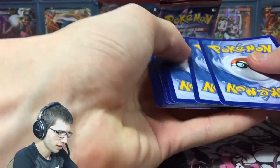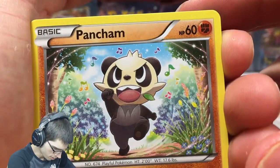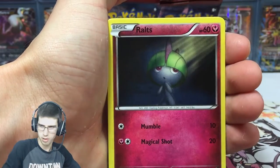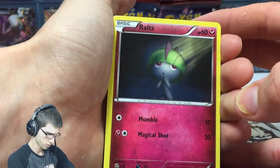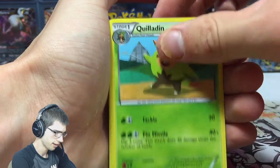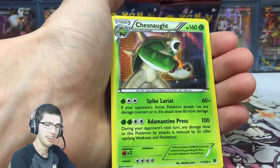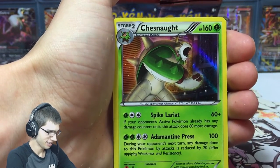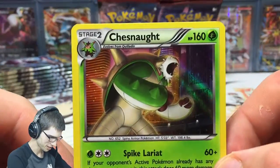I think I saw a Pancham in this pack to kick it off — Pancham just singing with all the little music notes. We got Pancham, Fennekin, Magnemite, Ralts, Chespin, Quilladin, Seekid. Do we have a Chesnaught to finish off the evolution line? We got Froakie... and we got the Chesnaught! Ask and you will receive — that's the rare!